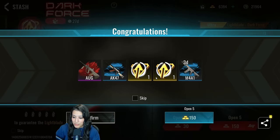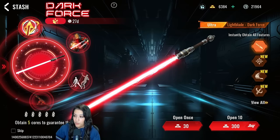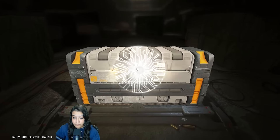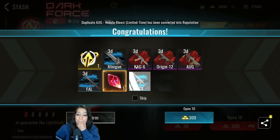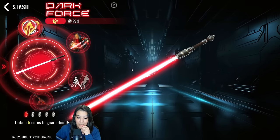We get some camo and upgrade points to start. We're going to open by 10 — 300 gold per pull. Let's go! We got something legendary — we got one core! Let's see what we get with that core.